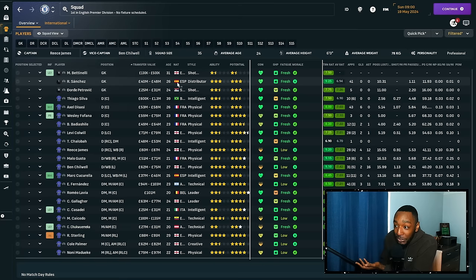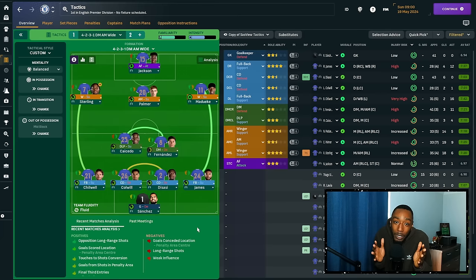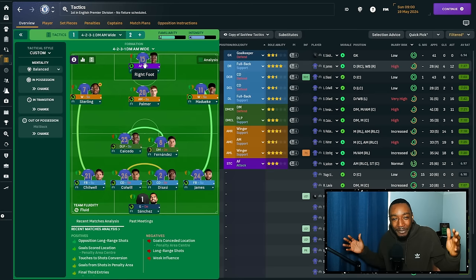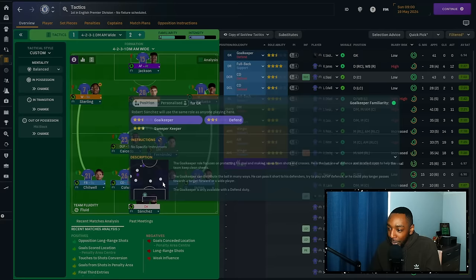It was actually a YouTube comment that prompted me to use a 4-3-1, as someone wanted a tactic for Chelsea. Looking at the Chelsea squad, I had to work out how to get the best out of certain individuals. I wanted my fullbacks to get further forward, my wingers to come inside and be involved in play, and for my striker I wanted something different — not just an advanced forward, but a complete forward: that typical number nine who holds up the ball, gets in behind, and drops deep.